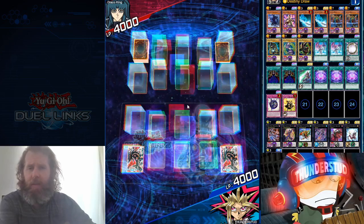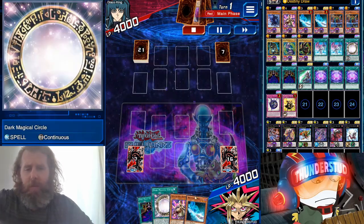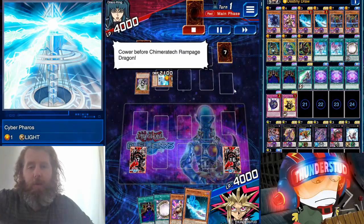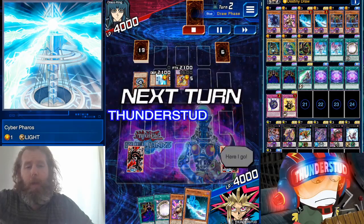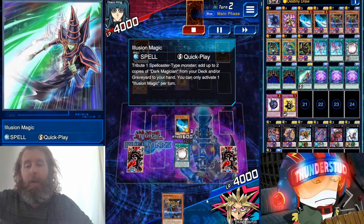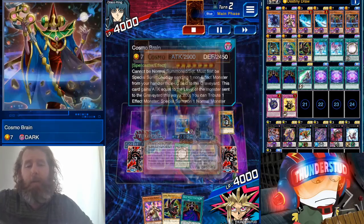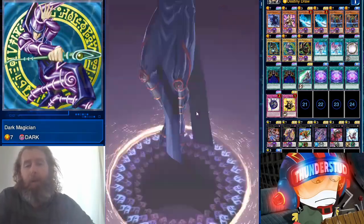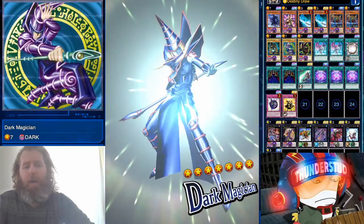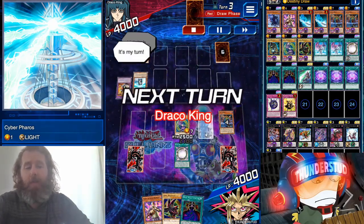Here we are facing Draco King running Cyber Dragons — 25 cards. We have Dark Magical Circle, a Rod, and a Curtain. He's starting with Natchester, throwing away Pharos. Pharos is going to do a fusion for a Rampage. Rampage mills and he calls it there — he's even running Toon Cyber Dragon. We get a Cosmo Brain, use Dark Magical Circle but don't get anything, so we use Rod instead of Curtain to search Delusion Magic, turning into two Dark Magicians. We use one with Cosmo Brain to turn him into a Dark Magician from the deck.